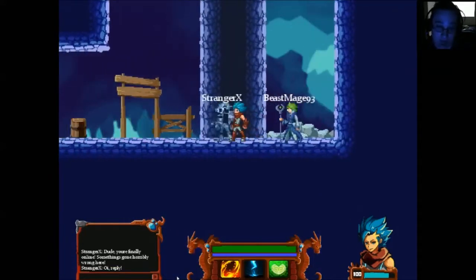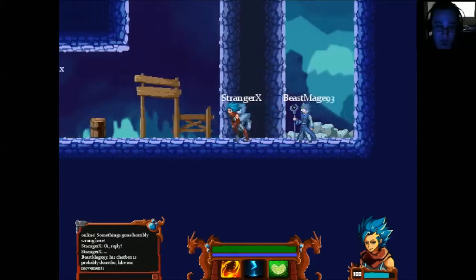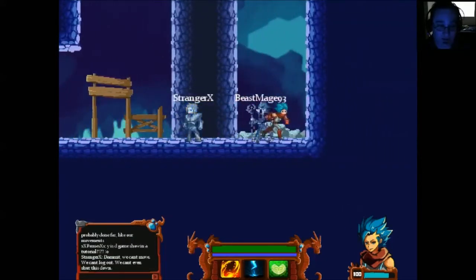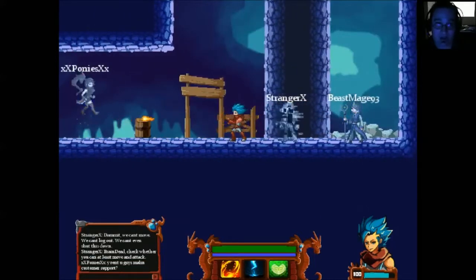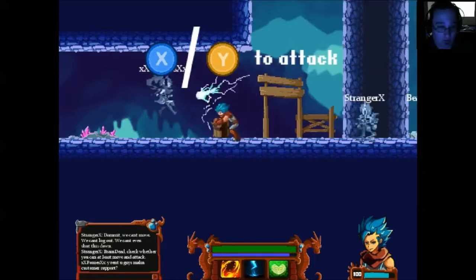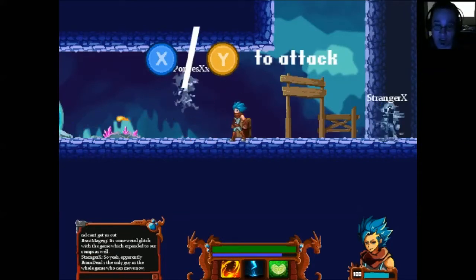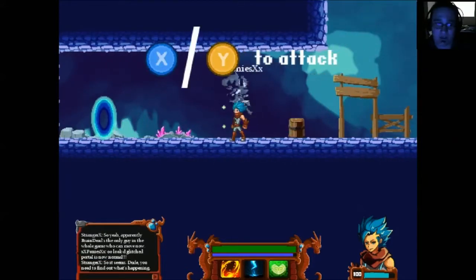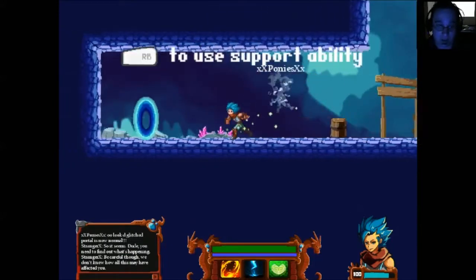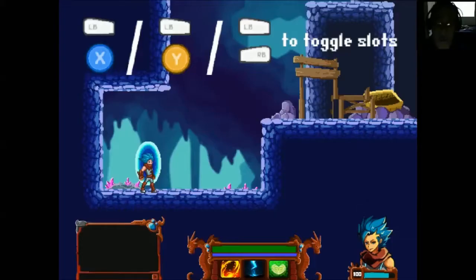We can't reply. 'His chatbox is probably done for, like our movement.' BeastMage93 comes in: 'Why is the game showing a tutorial? Dude, we can't move, we can't log out, we can't even shut this down.' Someone replies: 'Check whether you can at least move and attack.' 'Why aren't you calling customer support?' 'Idiot, we already did — they have no idea what's happening and can't get us out. It's some weird glitch with the game which expanded to our comps as well.' We'll use our ability — when I originally tested this it was a dash, but the random ability seems to have changed.